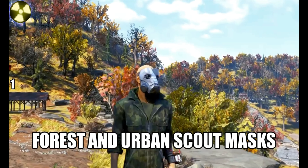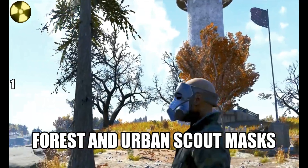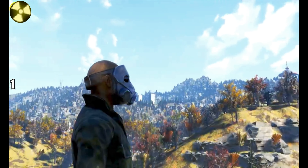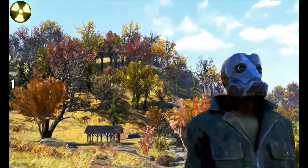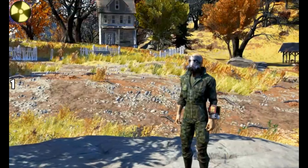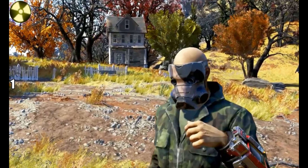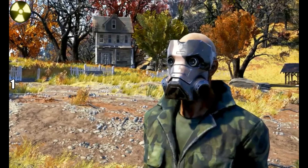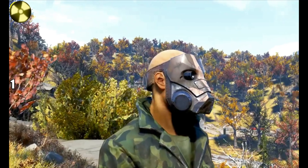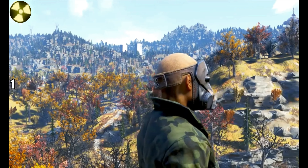In at number 1, we've got two masks — these are super rare legacy items: the Urban Scout Mask and the Forest Scout Mask. These were only available in the game during the first six months after launch, and for some reason they were taken out. They were widely available at the time, but now you can't get hold of them — they're legacy. If you've got a chance to get hold of them, do it, because these are my number one. I love them. That is my top 10 rarest outfits and masks you can get in Fallout 76.